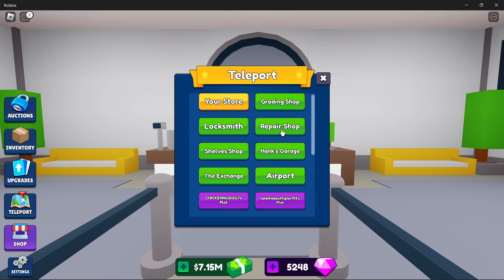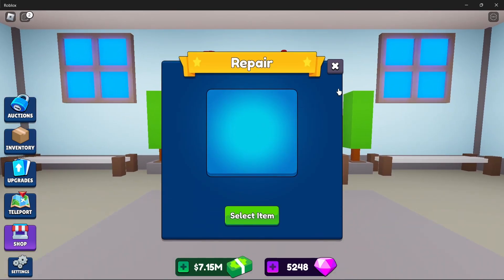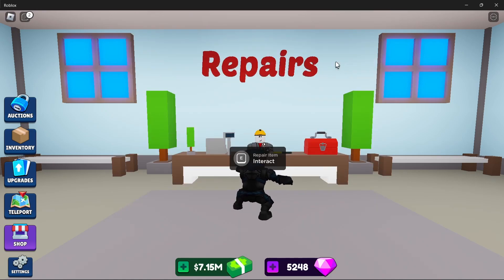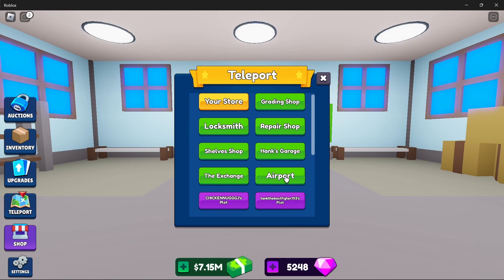If you get an item out of your storage unit and it has a little red wrench icon with a circle around it, this is where you want to go — the repair shop. You interact with the guy there and you'll see a selection of items that need to be repaired. You can't place broken items on the floor or get them graded, so repair your items first, then grade them.